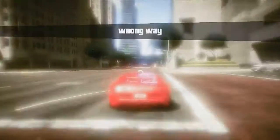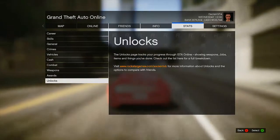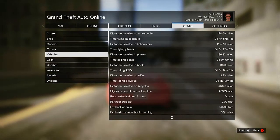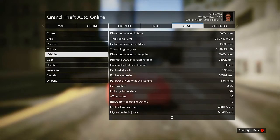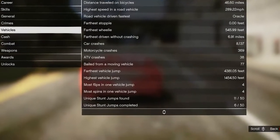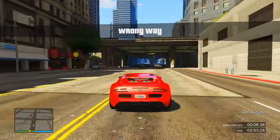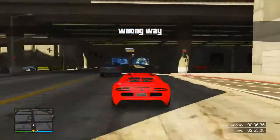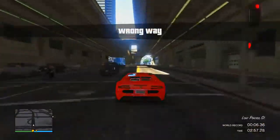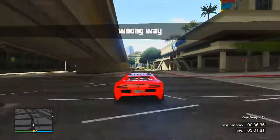Every time you get the 100 reputation you complete a stunt jump, so it's definitely a very quick way of completing stunt jumps. It's also a fast way of getting the lime green paint job and the 30G achievement. As you can see, I started with 4 unique stunt jumps completed and now I'm at 6 — so every single time you keep doing that you will complete a stunt jump.